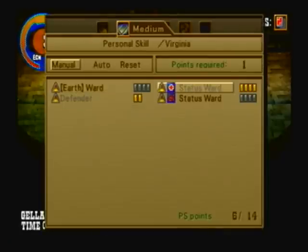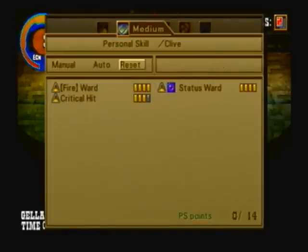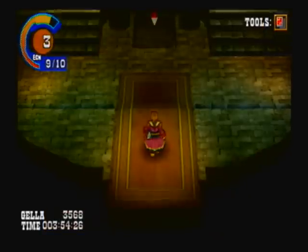If you have Disease Ward, which I do, you might want to equip that. Poison Ward is also pretty good here. Any Elemental Protection? No, you shouldn't need any Elemental Protection here. Let's head on through.